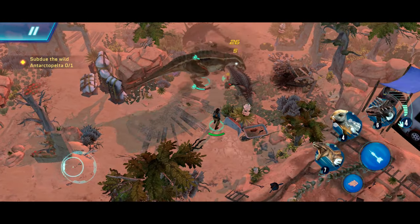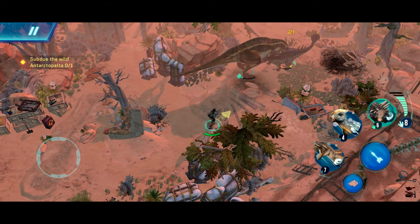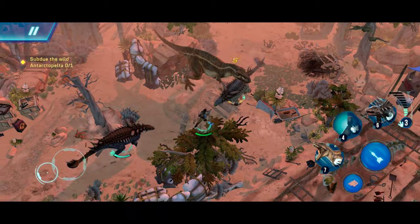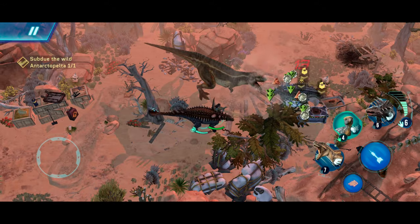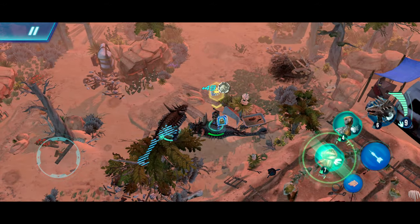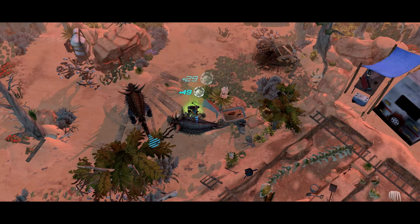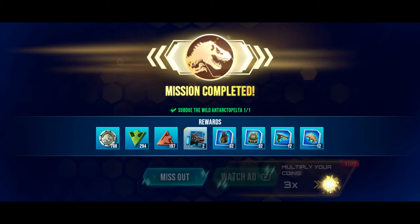Great, she's almost down. Almost down. And there you have it — you've received an Antatacopelta. Select our rewards and complete the mission. Mission complete.